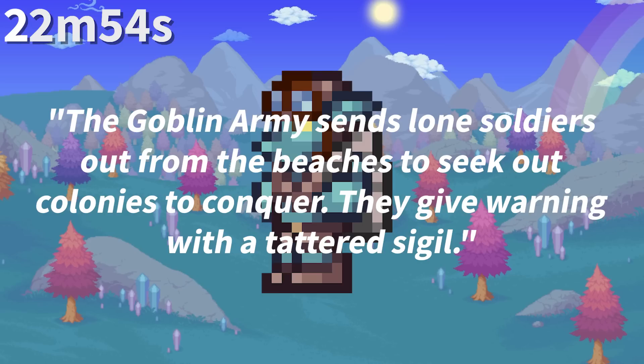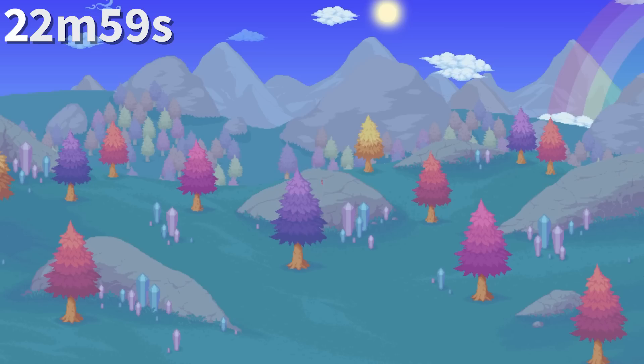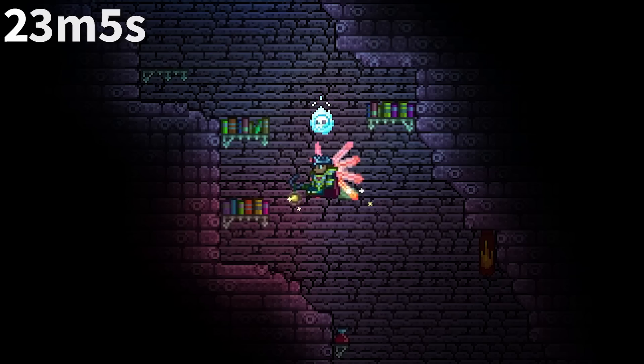The Goblin Scout's bestiary entry seems to give reason to why goblin armies are so quick to follow the goblin battle standard — apparently it makes them see the land as a colony to conquer. In 1.3, the Bloody Spine lost its fifth vertebra and became much more curved.